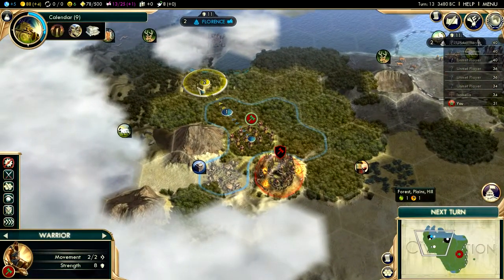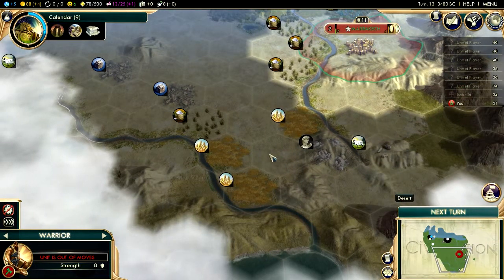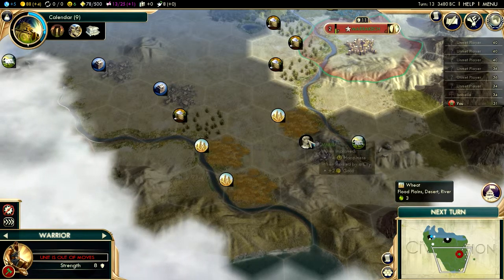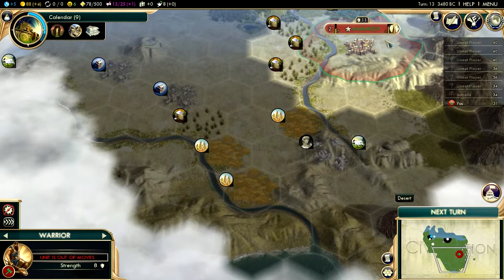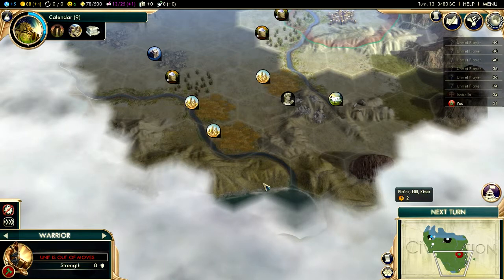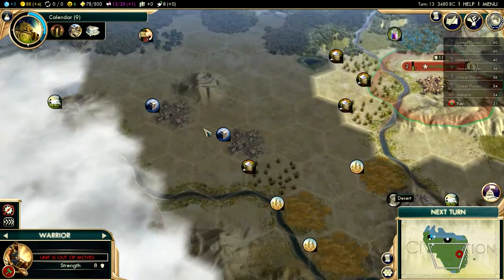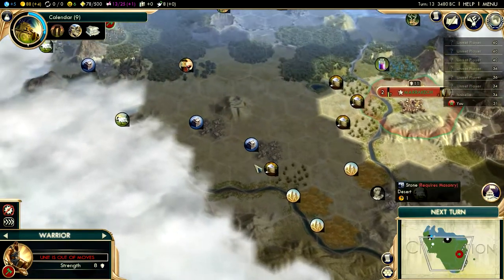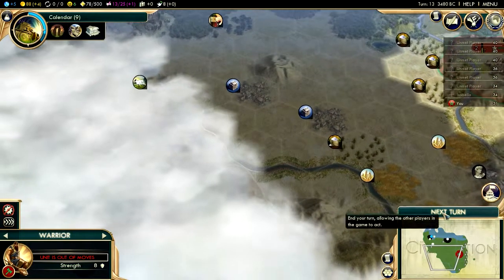Let's get to Florence and hope to get more good stuff. I think this area over here would be a very nice place to have a city — some food, access to food here. But not the marble. Perhaps I can find a city somewhere here to get access to the stone. However, Isabella might be really upset because I would be right next to her capital in fact.